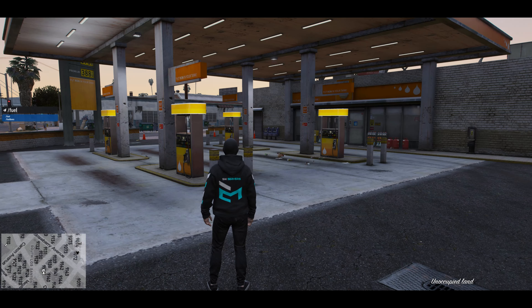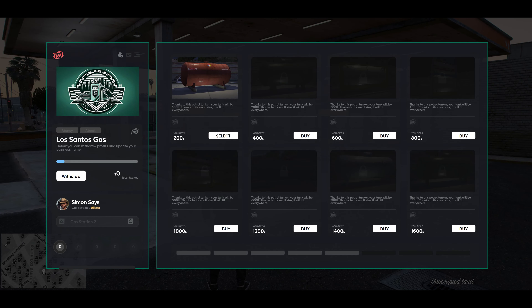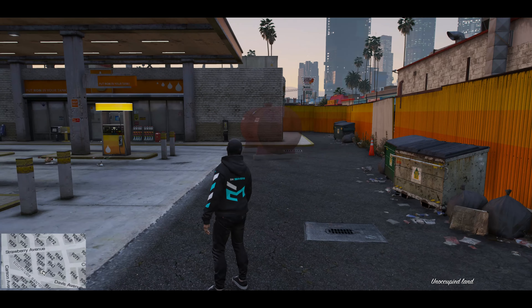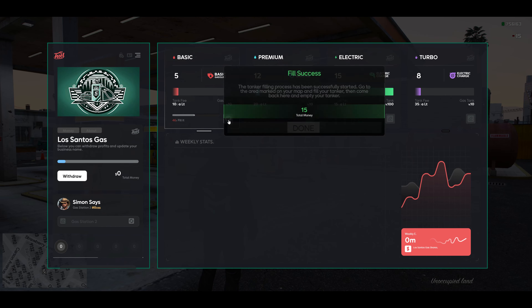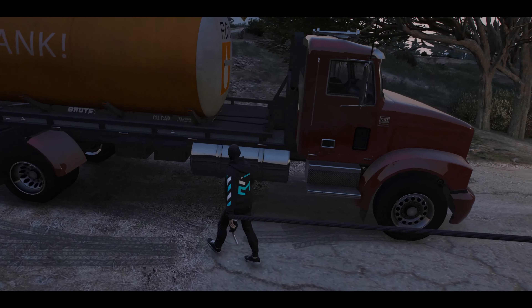The player owned gas station script is all set up and ready to be used. Your players can purchase and create their dream business. This requires players to deliver gas to their business to ensure they never run out. They can also employ other citizens to work for them.